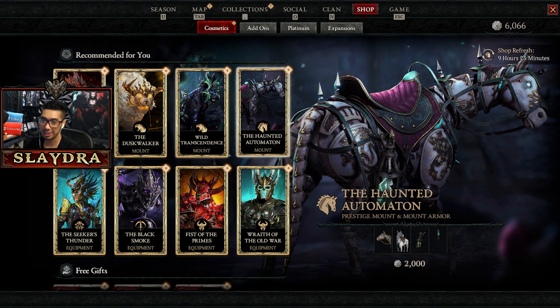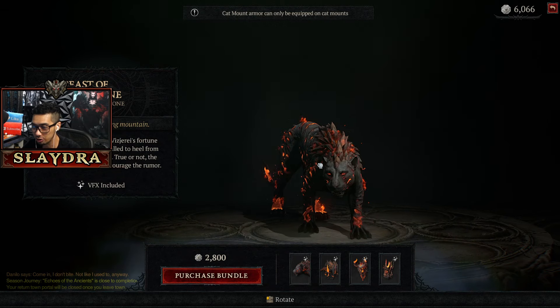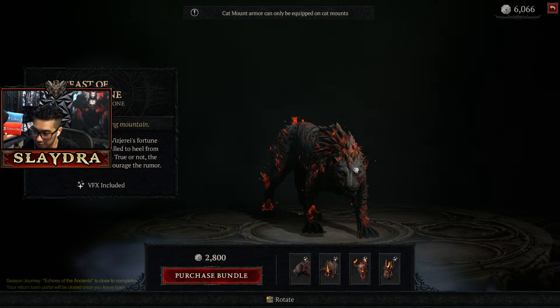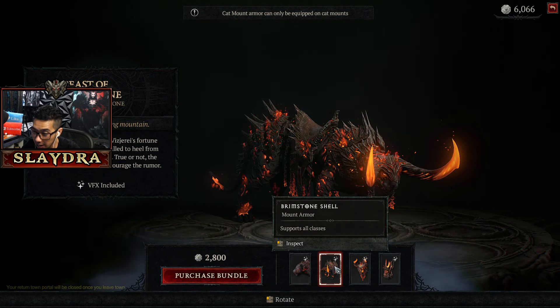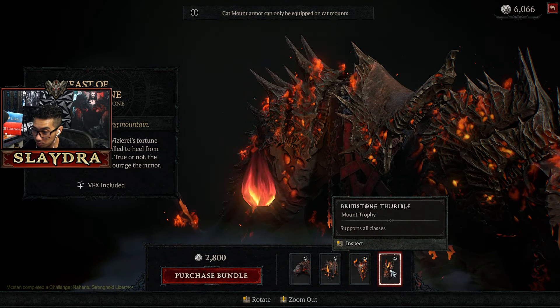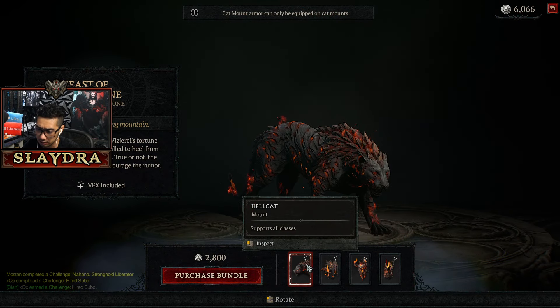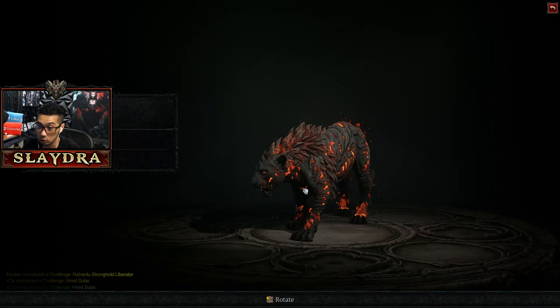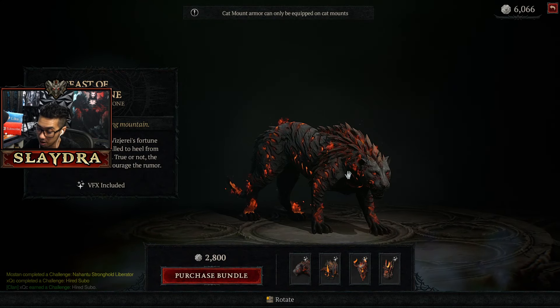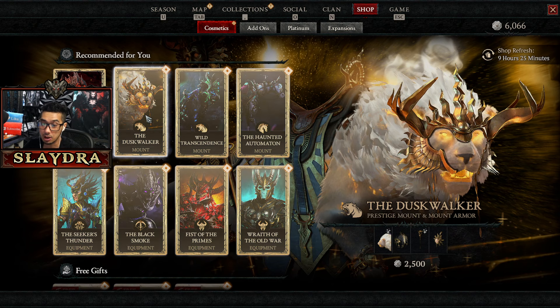Starting off with the Vessel of Hatred skins review. This first one is a pretty cool looking mount — if you like VFX, it's almost like a lava effect. It even has armor, so you get the mount, armor, and a trophy. I wish you could just buy the base alone. This is a really cool looking one, but it's almost 30 bucks.